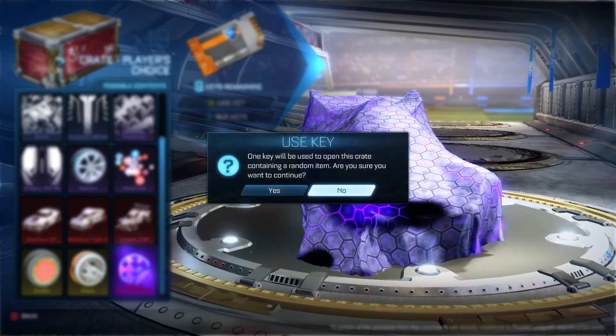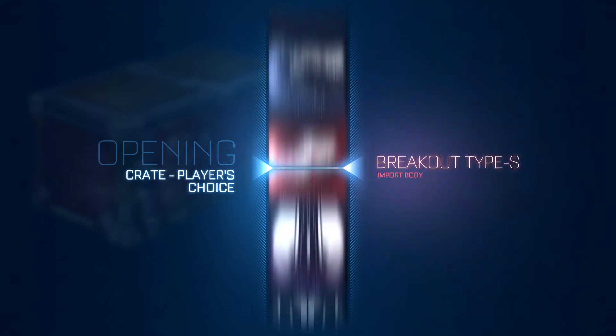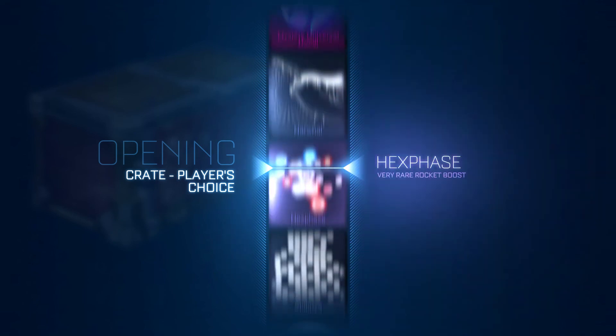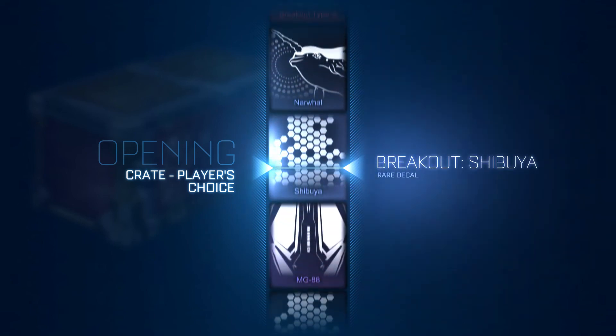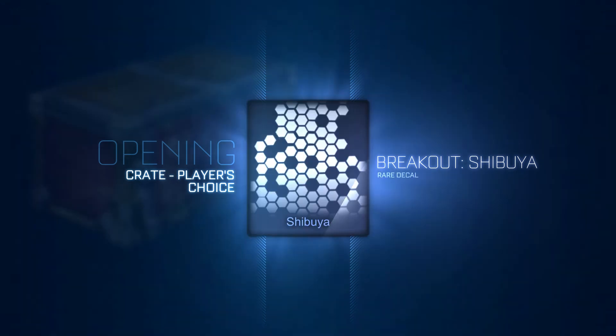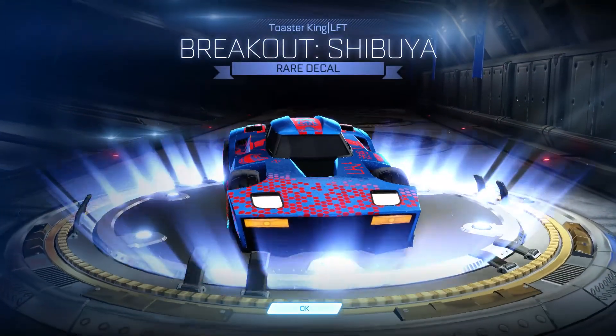Let's go again. Get the black market decal. Oh, it starts on Arcane ZSR - that's good trading material. Come on, black market decal! Oh, so close to Hexaphase. It's kind of good.